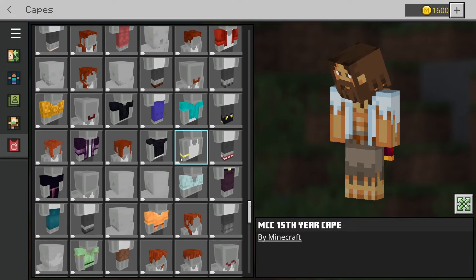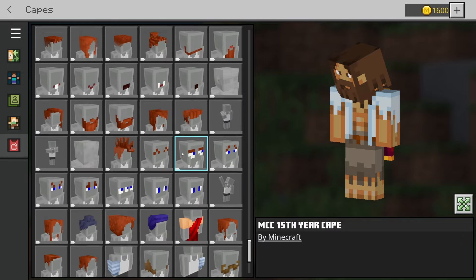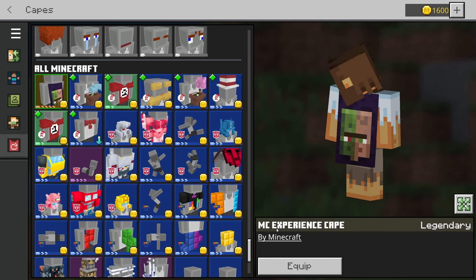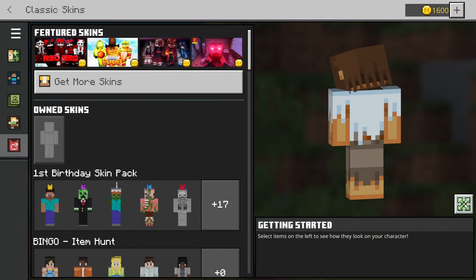All of this stuff is 'Buy Minecraft'. I'm going to scroll all the way down to the bottom. I could barely believe this actually worked. Going all the way down, you can see right here is the new Minecraft cape — the MC Experience cape. You can literally just equip that cape.